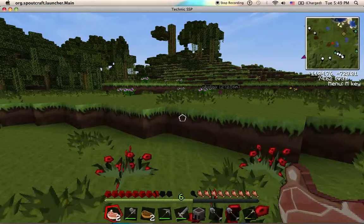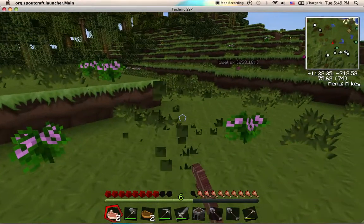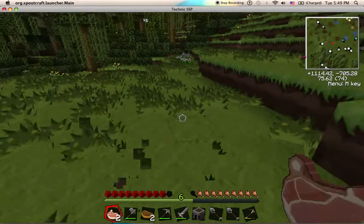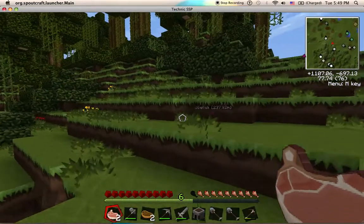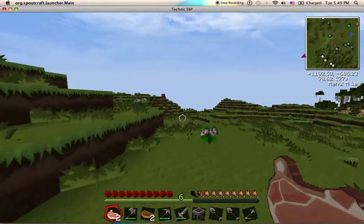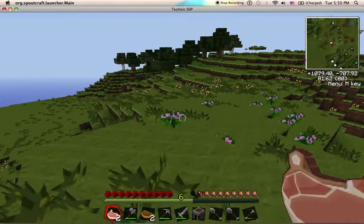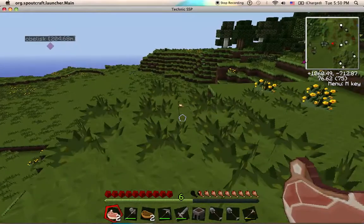Because there was a swamp around there. I need a swamp, because that is the most common place to find rubber trees for Industrial Craft — a 30% chance for a rubber tree to spawn in a swamp, versus 10% in a forest or jungle area. Maybe around 5% in plains, I think. And 0% chance — they won't ever spawn unless it's bordering a biome.